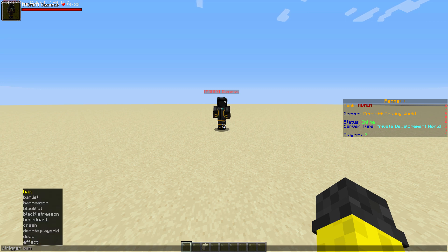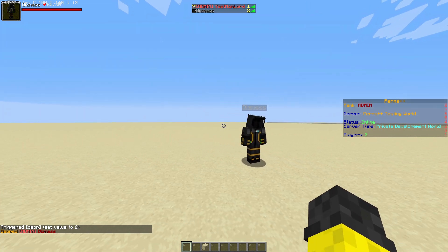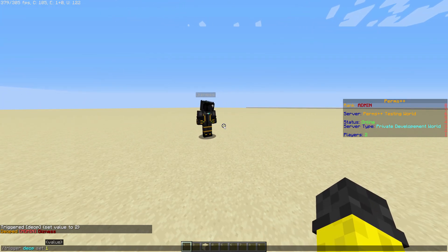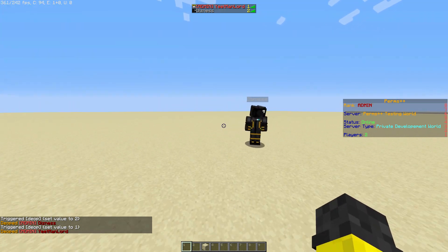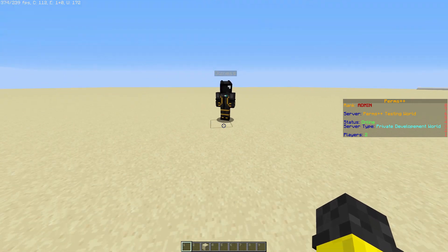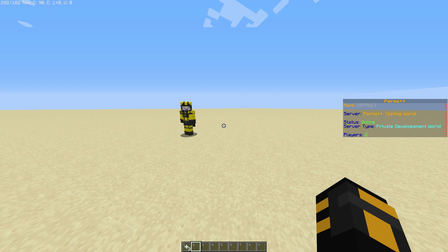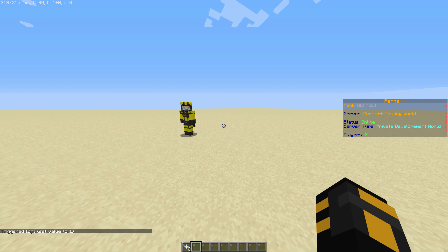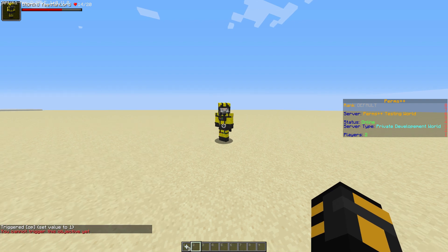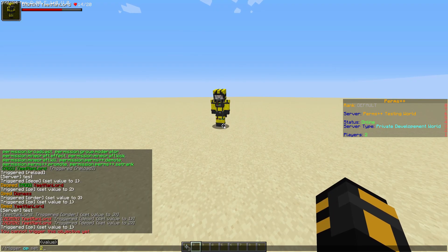That won't give them the highest rank but it will give them access to all commands. If you do p set then the player ID, it will set them to the lowest rank. Now if I were to do p myself - you see the name tag - it does not actually deop me. It does not allow you to op yourself, but if I switch to my alt, you can no longer use that command.